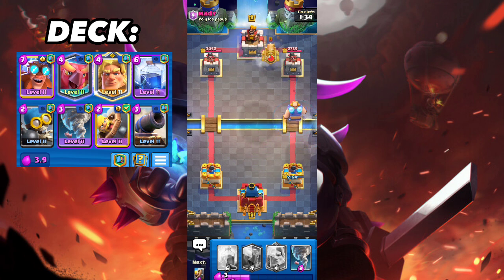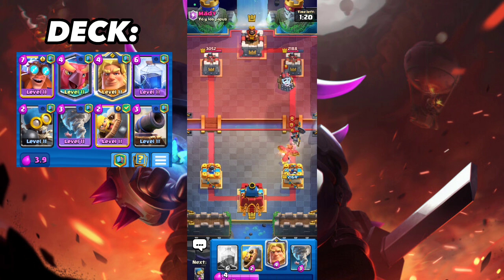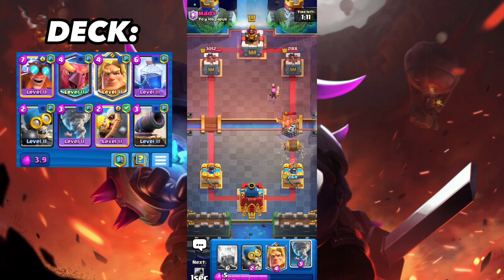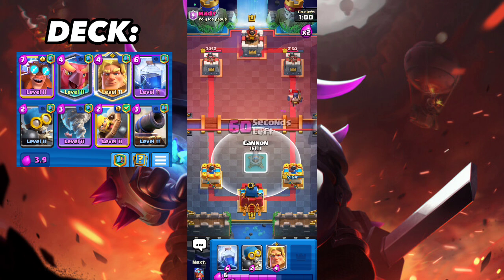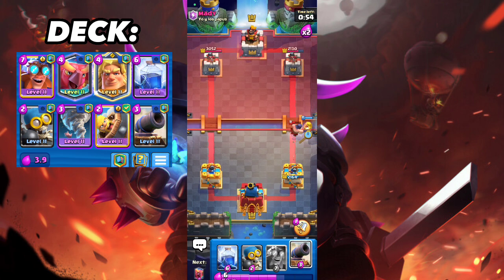He has Skeleton Army on hand — I'll go fat E-Giant on the bridge. He's so angry — this is the point of this deck, making people rage quit. That's the Skeleton Army I was talking about. You're challenging me with that emote? I'm going all in — no mercy. He puts Pigs — Barbarians should kill it, amazing. I'll Tornado it — so annoying. I suspect he'll go Electro Wizard so I prepare my Cannon.